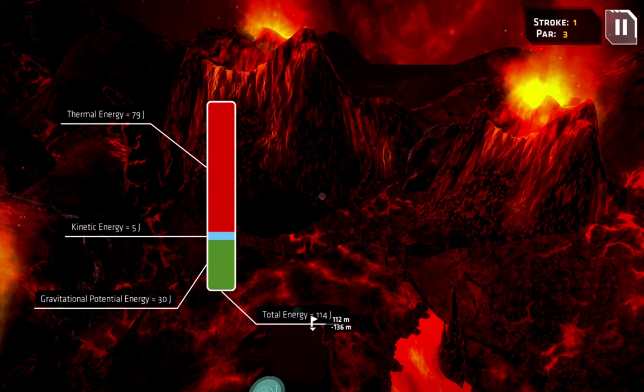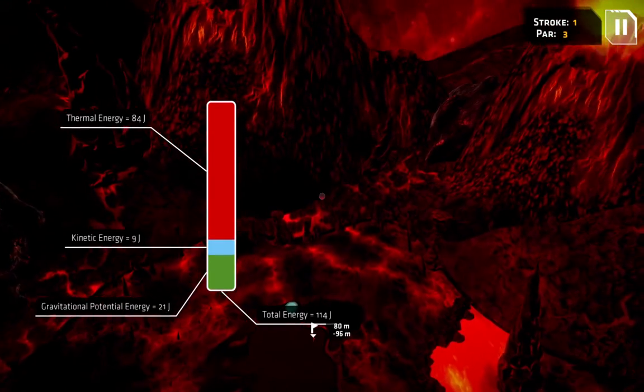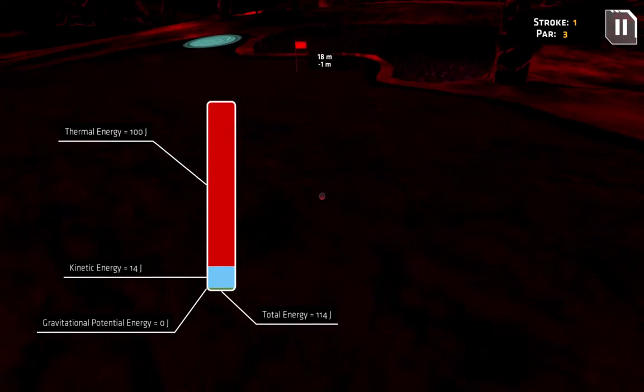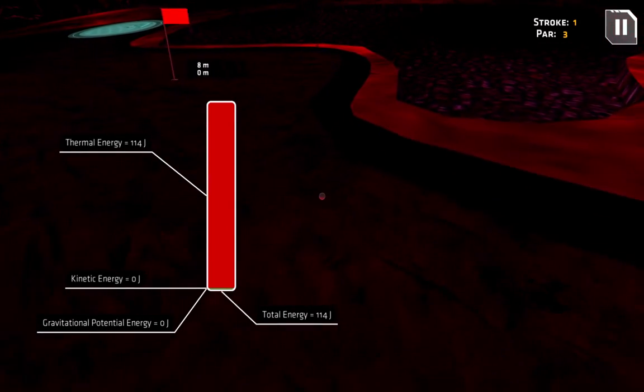All of this potential energy — this gravitational potential energy — is going to shift, the majority into thermal energy but a lot of it back into kinetic energy. You'll see kinetic energy is starting to increase as the ball is falling, and then once it hits the ground, it's all deadened and lost to sound and heat upon impact.